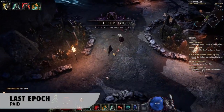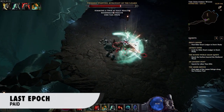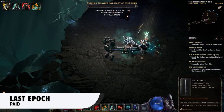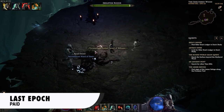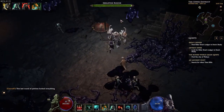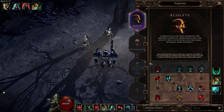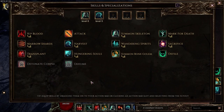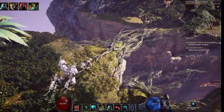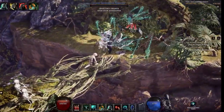Last Epoch. It is an action RPG inspired by Diablo 3, and the most interesting feature in Last Epoch that makes it unique and fun is the ability to travel through time and visit each of the game's zones in four distinct eras: the Ancient, Divine, Imperial, and Ruined eras. You can choose from five base classes, each with two mastery class options, and can customize your characters through extensive skill trees. Every active skill has its own augment tree that can completely change how the skill functions.